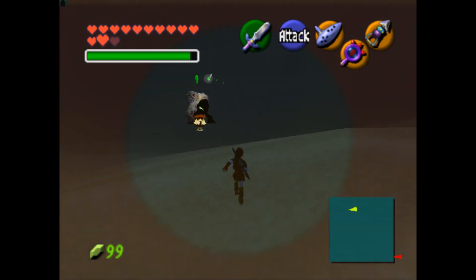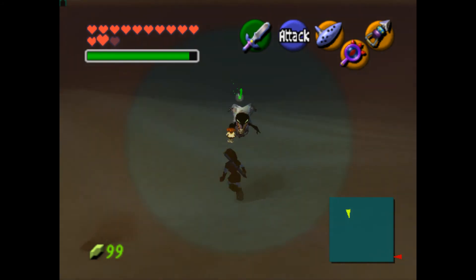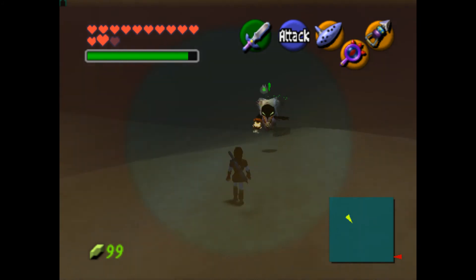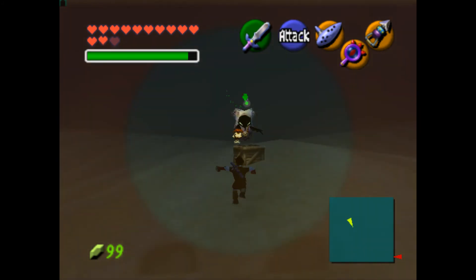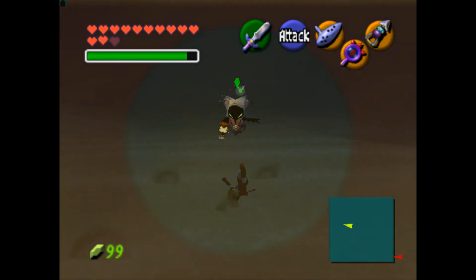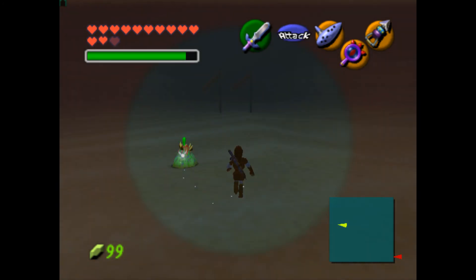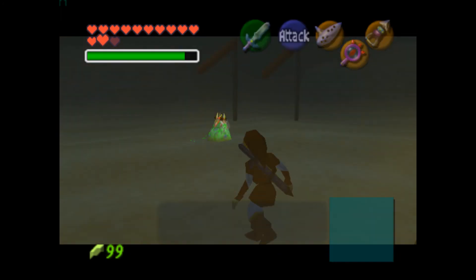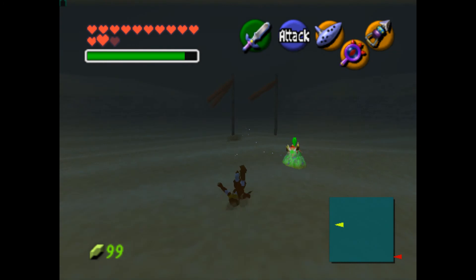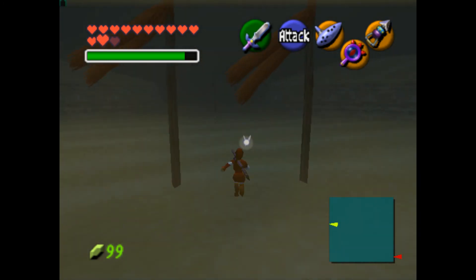Basically you gotta use your lens of truth to see the poe and just go through the desert like this. Watch out for those things. We're almost through — once we're on the other side we'll be good. These lever things can be a real pain in the ass, but they only appear in this one desert, which is great.